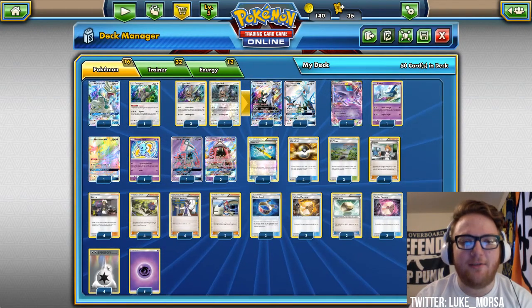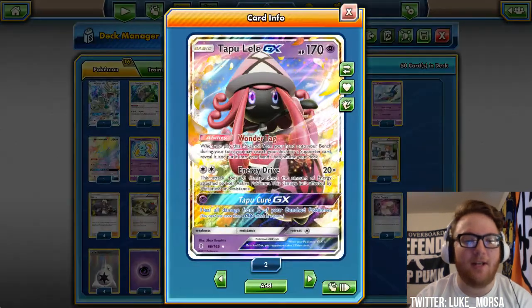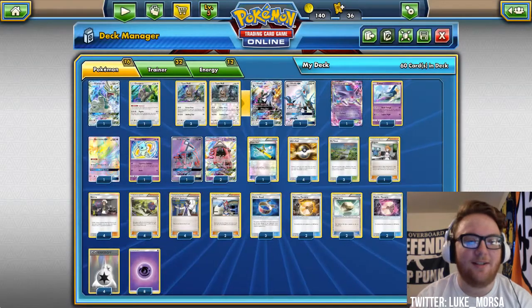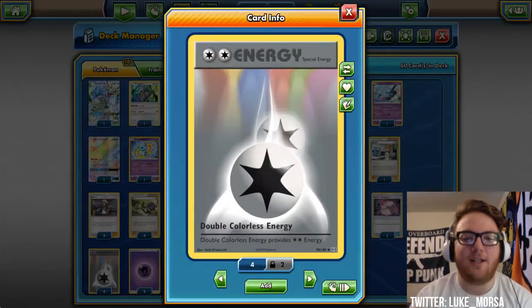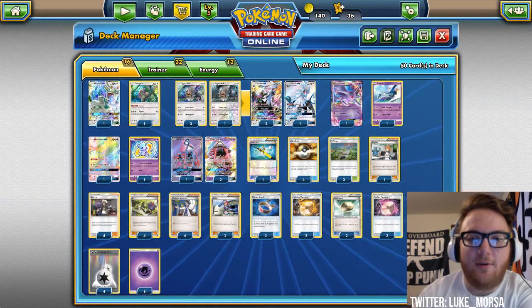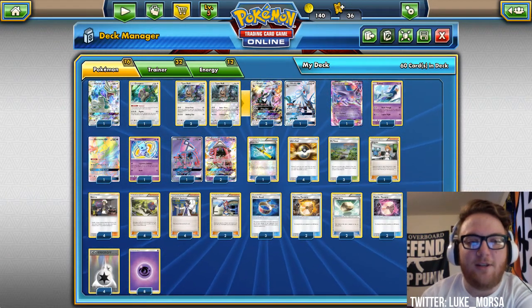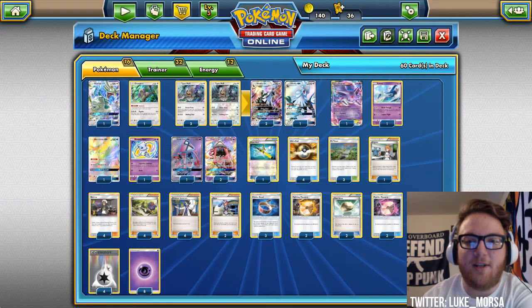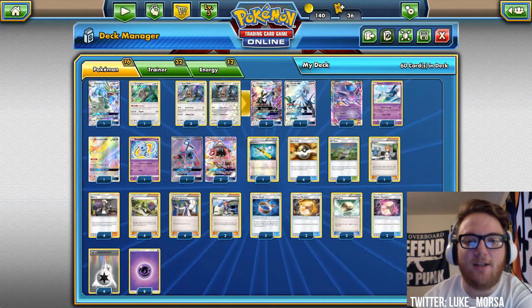We have three Tapu Lele for Wonder Tag. We have Psychic Energy so we might use Tapu Cure once in a while, and four DCEs so we might use Energy Drive. So there's all the Pokemon. This deck is focusing on damage spread with Silvalli as its big hitter, then you spread damage with Latios, Necrozma, and Potown. It's a really fun deck to play.